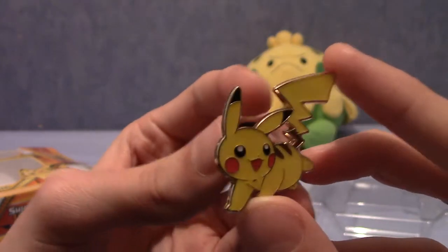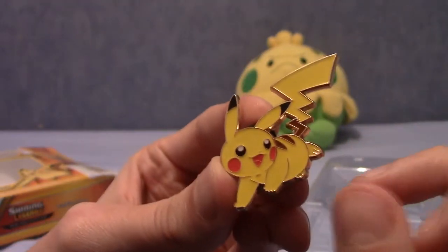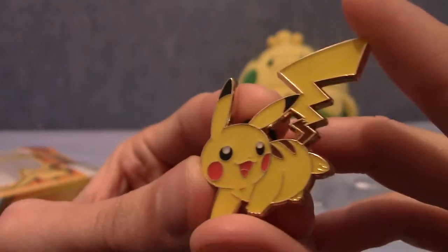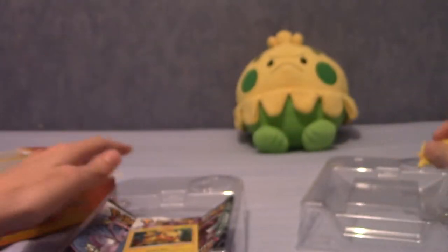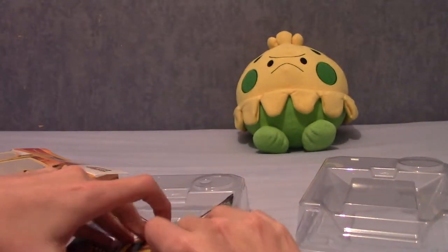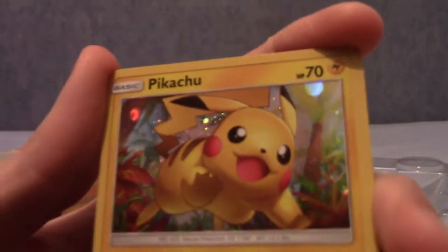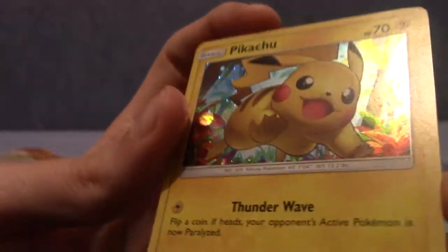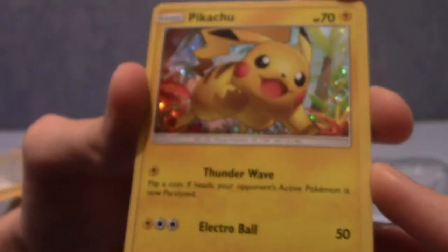Very nice looking Pikachu. I like that his head is a bit stylized — it's a bit bigger than it should be. Yeah, I like this version of Pikachu quite a lot. So we'll put him to the side. This is the promo card that comes with it — very nice bit of art. Very holographic, obviously, as with most promo cards.